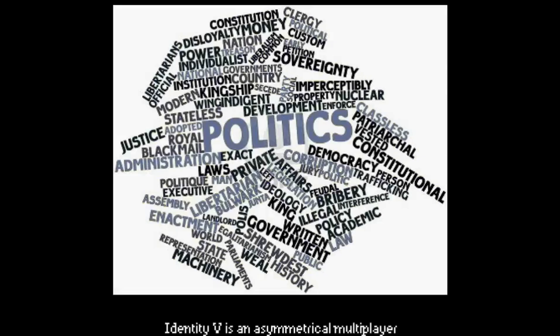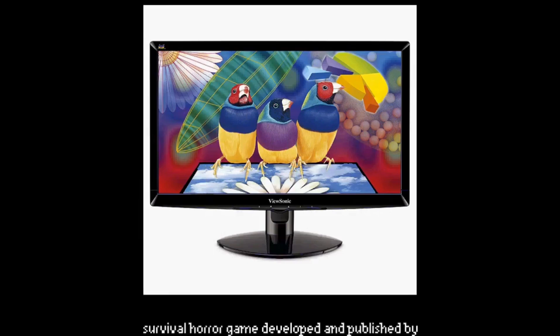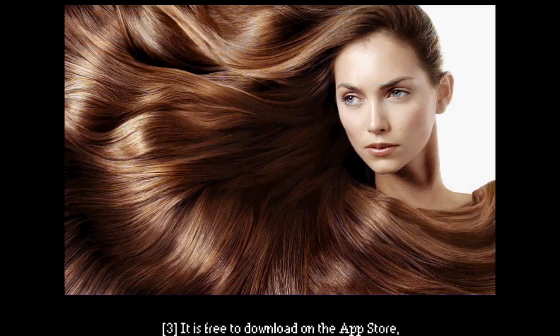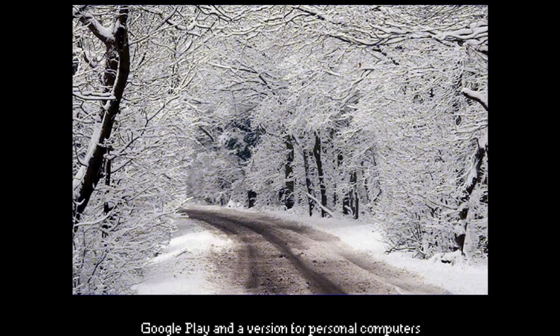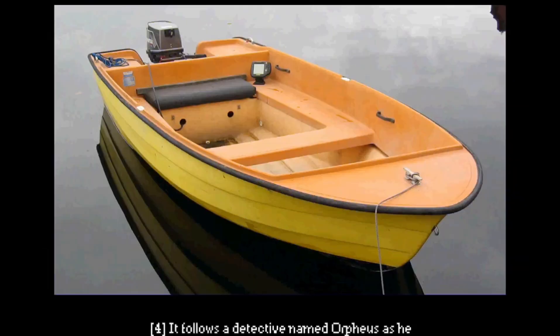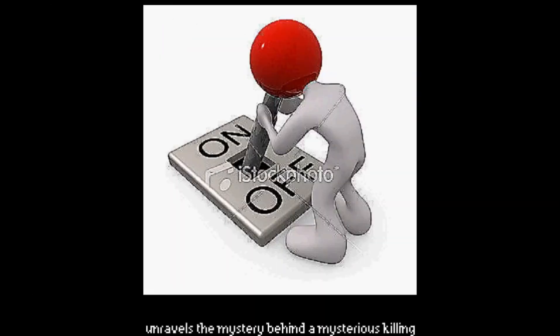Identity V is an asymmetrical multiplayer survival horror game developed and published by NetEase. It was released in July 2018 for mobile devices. It is free to download on the App Store, Google Play, and a version for personal computers was later created. It follows a detective named Orpheus as he unravels the mystery behind a mysterious killing.